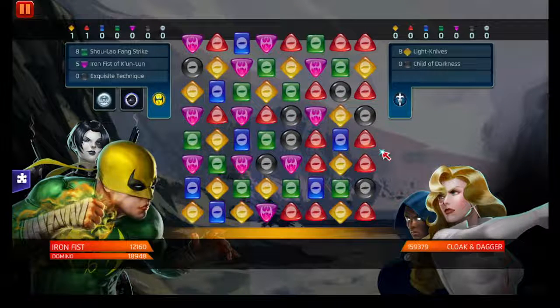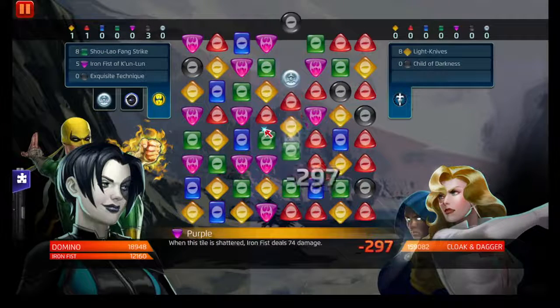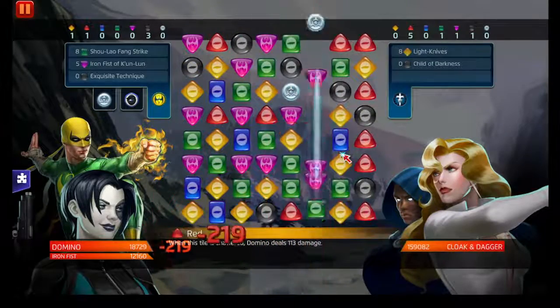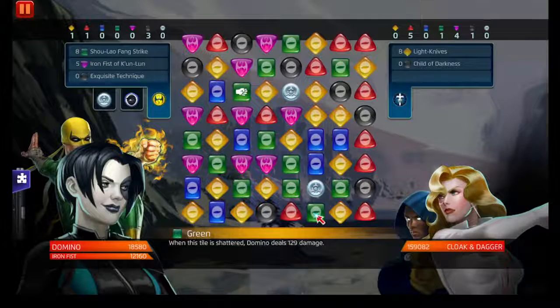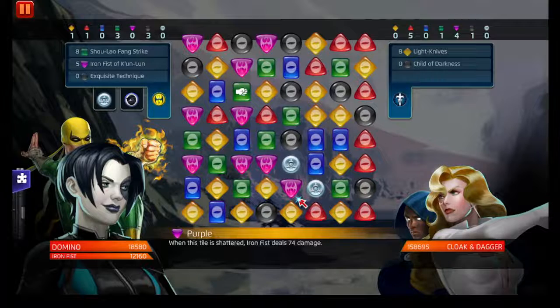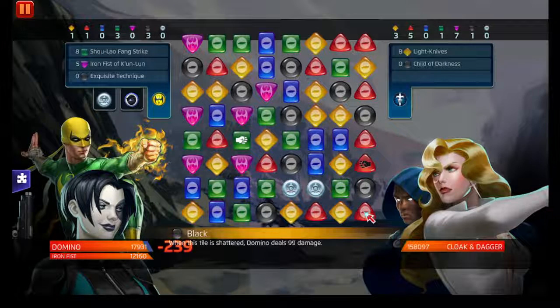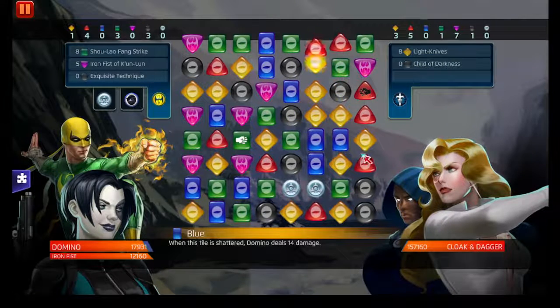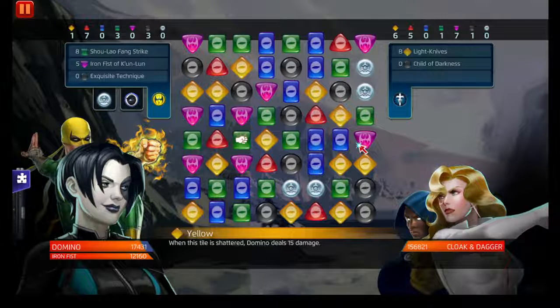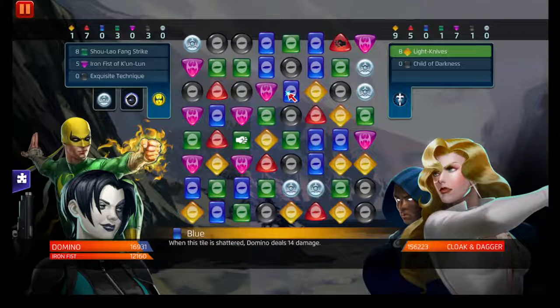All right, let the game do what it has to do — I've really got to fix up these technical difficulties. Let them do their thing. What we don't want to do is fire up Domino's random ability and get rid of half of the black tiles on the board. That's one you definitely don't want to do.